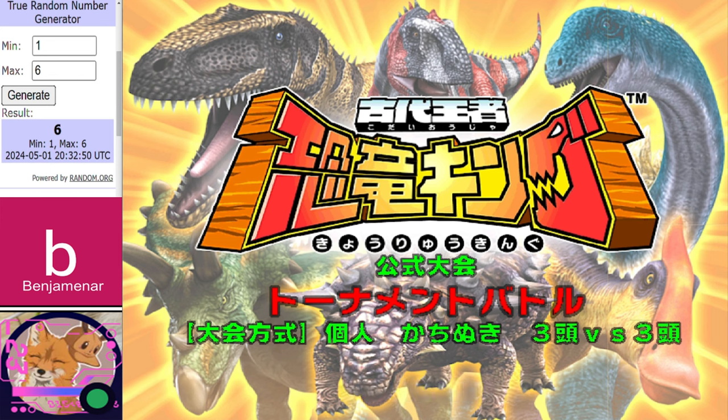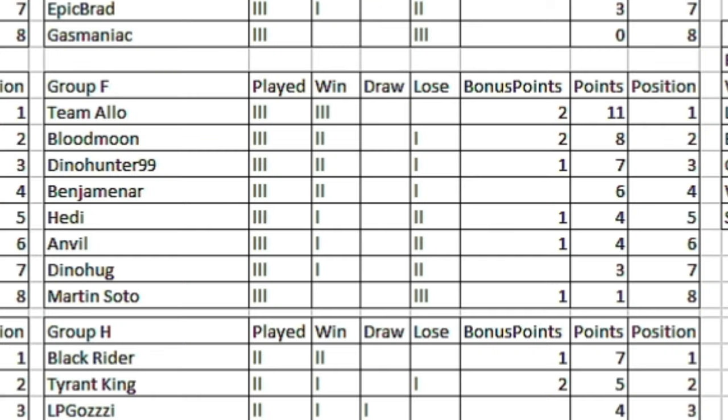Let's have a look at the table for Group F and end the session. Group F shaking up quite a bit. We've got Team Allo, 3 out of 3, on 11 points, and Blood Moon still on 8 points — a really surprising loss that I thought they were going to win. Then we have DinoHunter climbing up to 3rd on 7 points, Benjamin R on 6 points, then Hedy and Anvil on 4 points, DinoHug finally getting off the mark on 3 points — that'll be a massive win for them. And poor old Martin Soto rooted at the bottom with 1 point. That is Group F, ladies and gentlemen — I hope you enjoyed, and until next time, ta-ta.